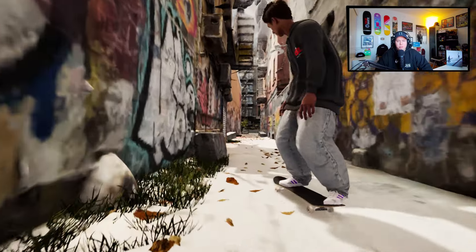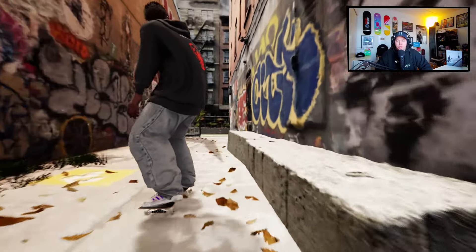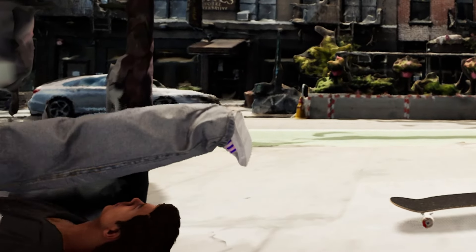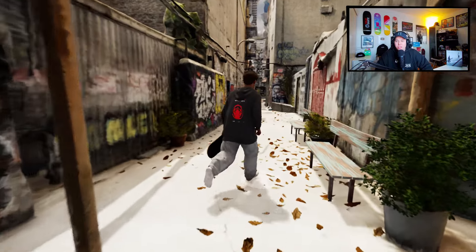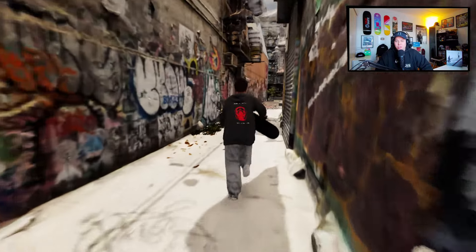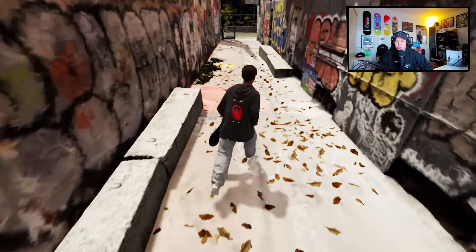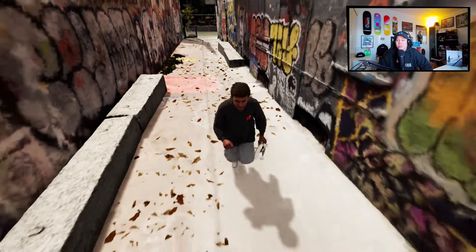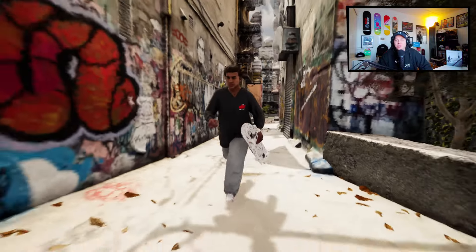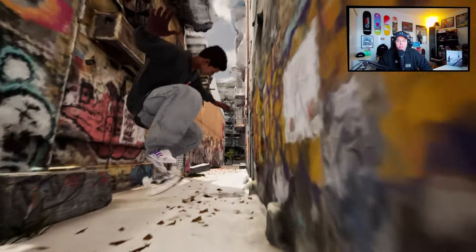We got something — we haven't hit this one either. Switch front crook. Then down here a quick switch flip back crook, and what a slam. At this point we've hit the benches, this one, that one — did I do the switch front crook on that? We've also done this one and this one, so we've basically hit all the obstacles at this point, which is very rare for some of these map checkout videos I do. As you guys know, I can often get really lost in those.